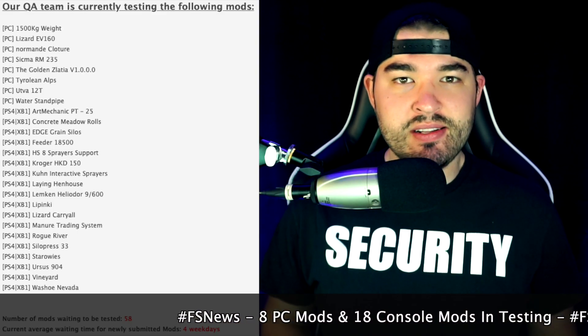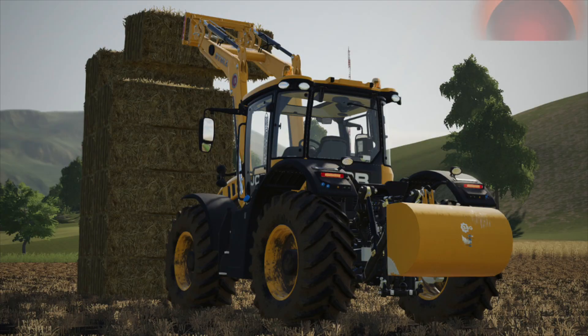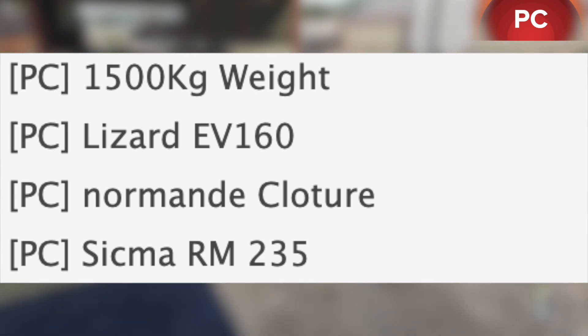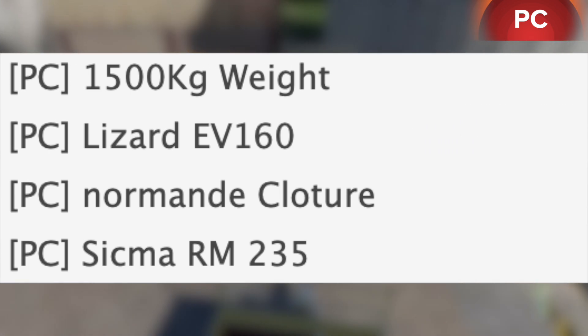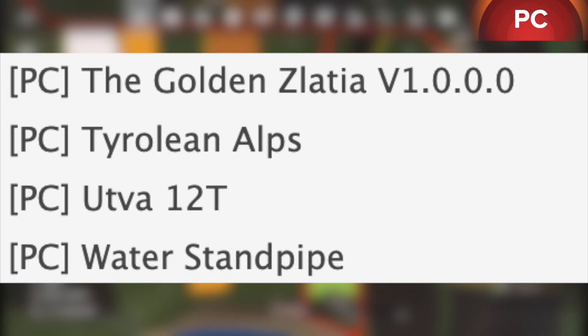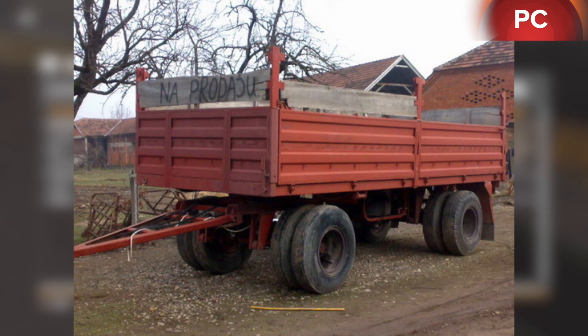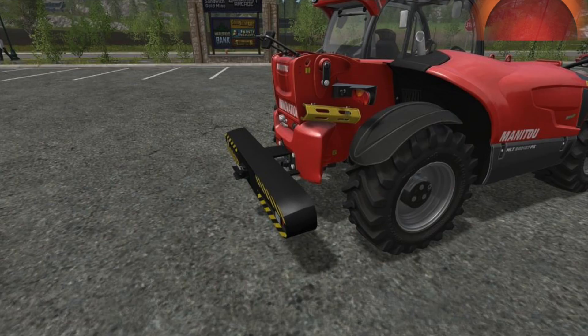Today we have 8 PC mods in testing and 18 console mods in testing. In testing for PC we have the 1500 kilogram weight, the Lizard EV 160, Normand Cloture, the Sigma RM 235, the Golden Slatia, an update for Tyrolene Alps, the Utifa 12T, and Water Standpipe.